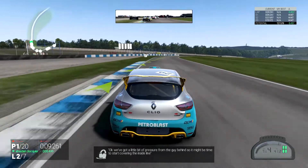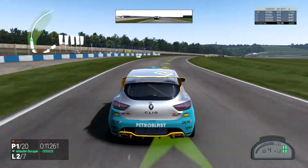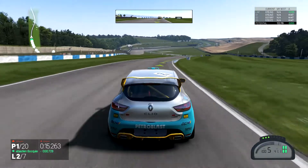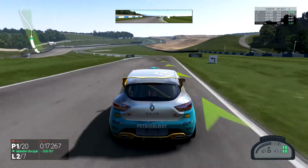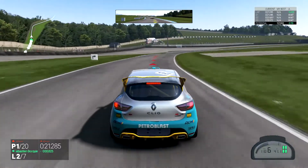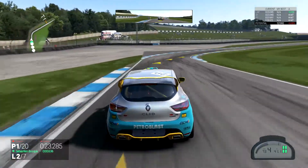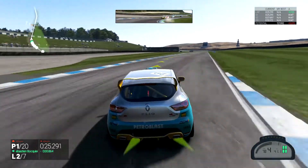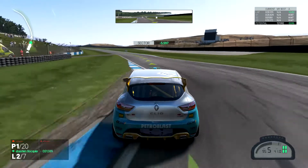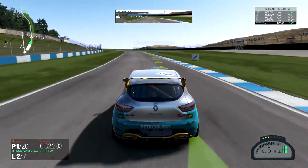We've got a little bit of pressure from the guy behind, so it may be time to start covering the inside line — block him, that's the call. Trying to be really smooth through there. And there we go, now we're driving better. You can always tell when the tires get a little bit warmer.